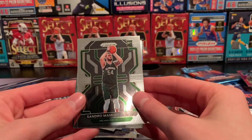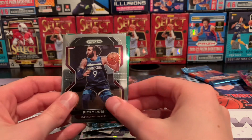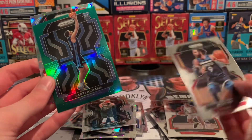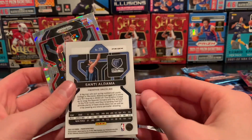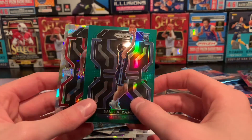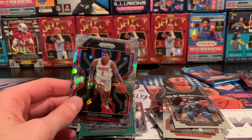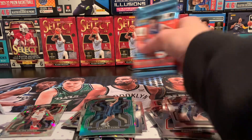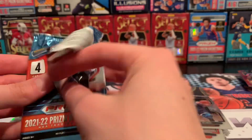Sandro Mamukelashvili — I'm going to butcher that, I'll leave it be. Ricky Rubio green rookie. Santi Aldama, and another rookie — Jalen Green. Nice pull. So two rookies on our color variations: Santi Aldama and a Jalen Green. Of course I don't have my sleeves out right now, I'll sleeve them in a second. Prism continues to treat us well. Great pull right there.